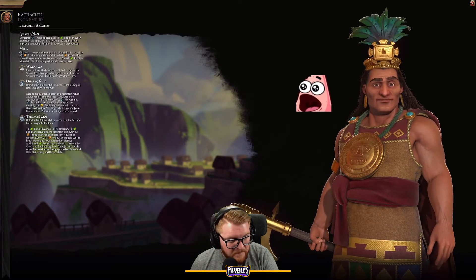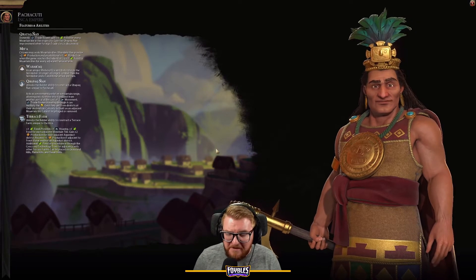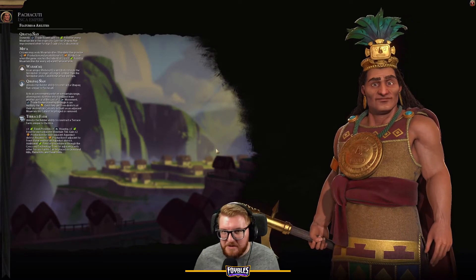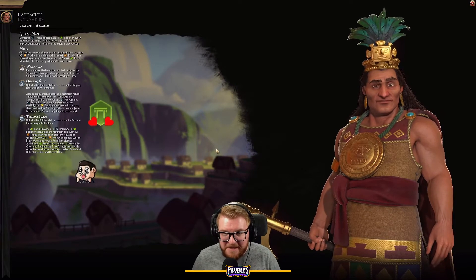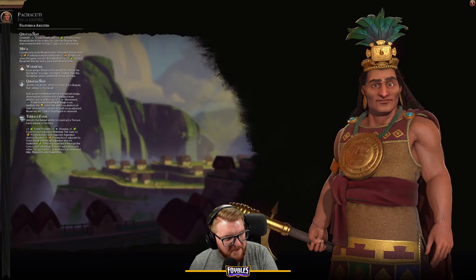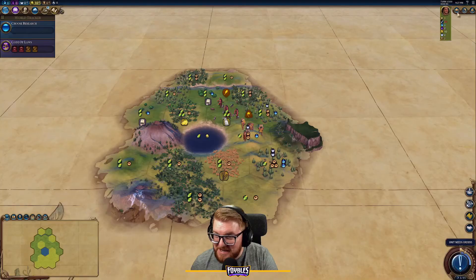Placing terrace farms on desert hills is very interesting, especially with a Petra setup — you can cover your Petra in terrace farms and get tons of housing and food for a very tall city. Put Liang in there to protect those desert tiles, and it's a great time. You can also add Nazca lines, which is pretty cool.